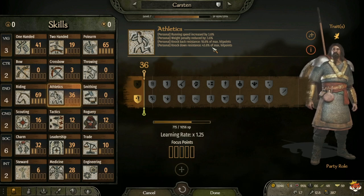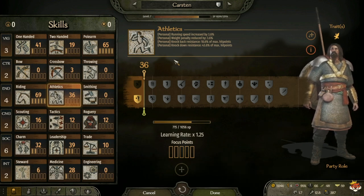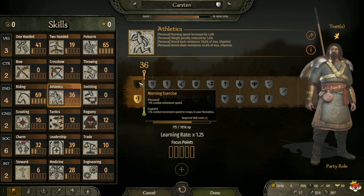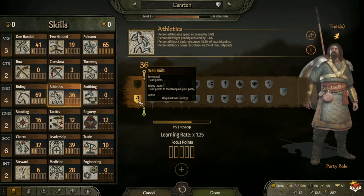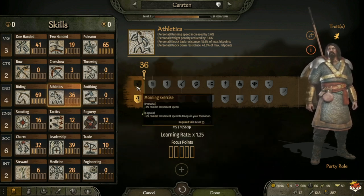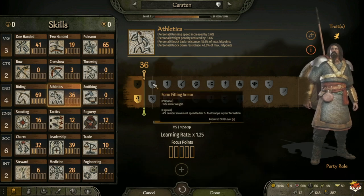At level 25 for Athletics you have Morning Exercise, which gives plus 3 combat movement speed, and for captain plus 5 combat movement speed to troops in your formation. Or Well Built, which gives plus 5 hit points, and for party leader plus 5 hit points to foot troops in your party. Personally I take Well Built for the hit points on my troops, and for captain I take Morning Exercise so my troops move faster.